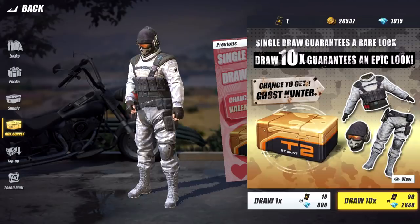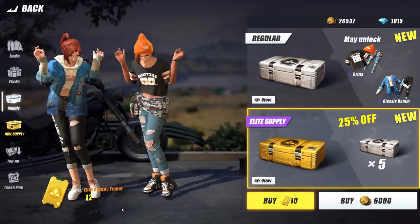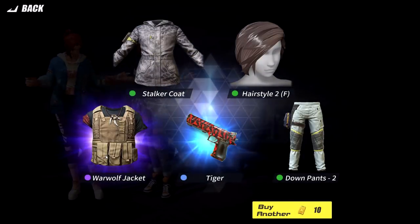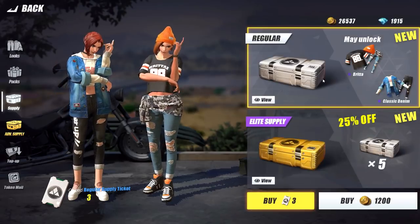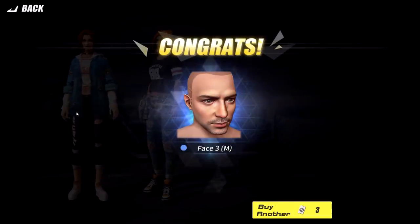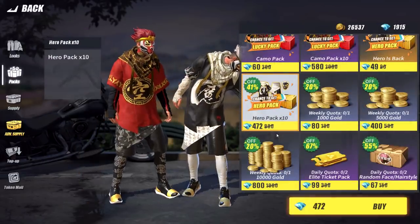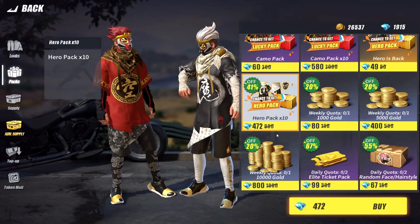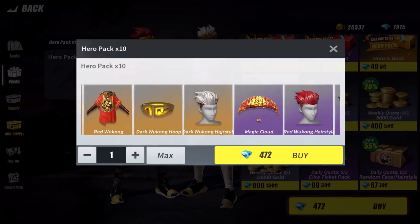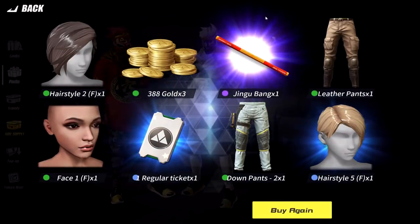I already got the ghost hunter pants, why are you giving me more of those? We could head over to the elite crate and use elite supply tickets. At least we're gonna have a nice jacket. We should have three regular supply tickets — and we got a new face, we're doing some face swap shenanigans apparently. Let's open up one of these hero packs times 10 for the Chinese New Year celebration and see how our luck is looking. We could actually get some really awesome things including parachutes. No way — we got the Jingo Bang, the other animated weapon!